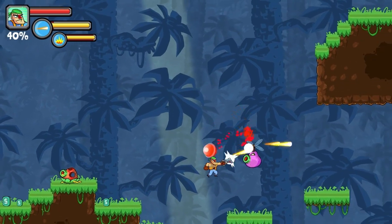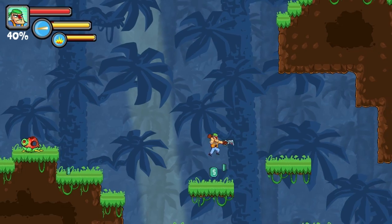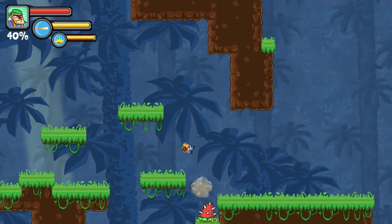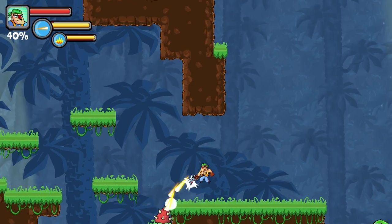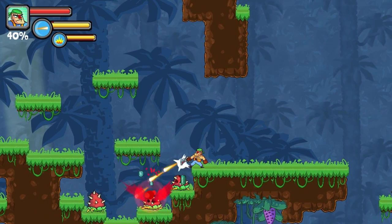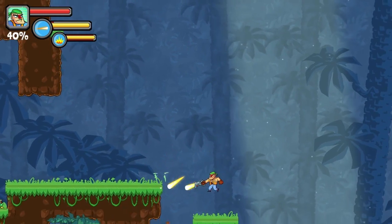All the enemies drop those little coins — some more than others — and you're going to use that money to unlock upgrades and buy new weapons. We only have like two weapons in the game right now, but I'm only showing the repeater, this big machine gun — or small machine gun, since it fits on Bob's hands.